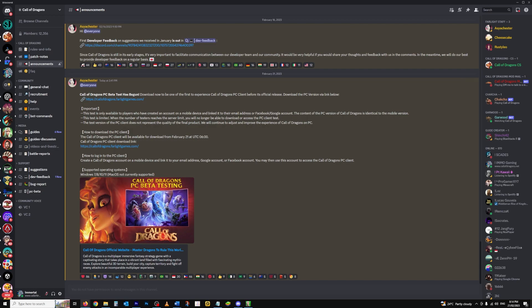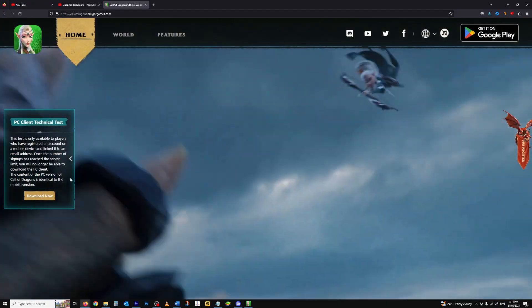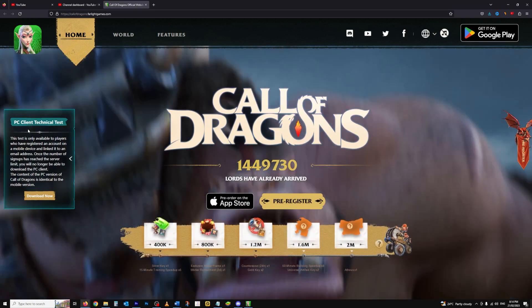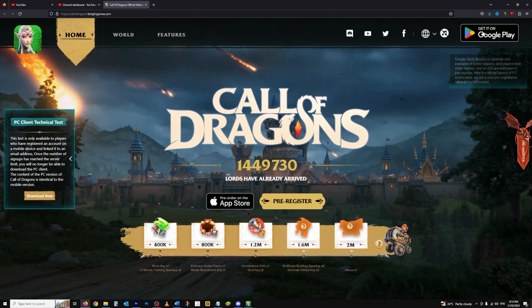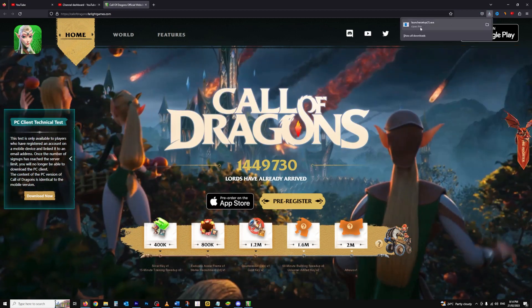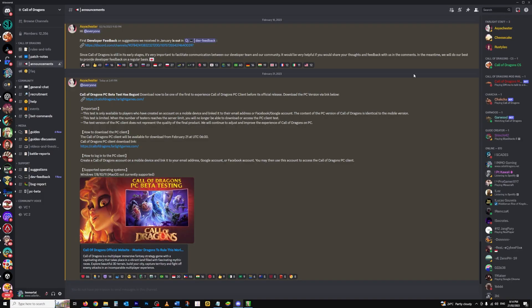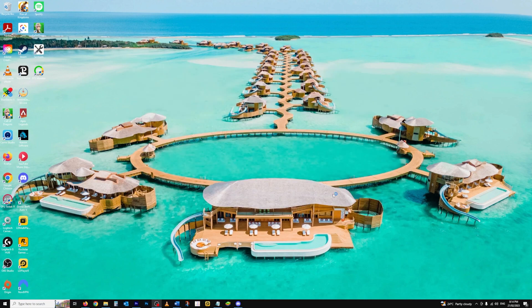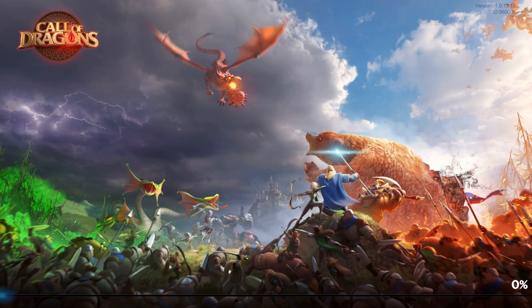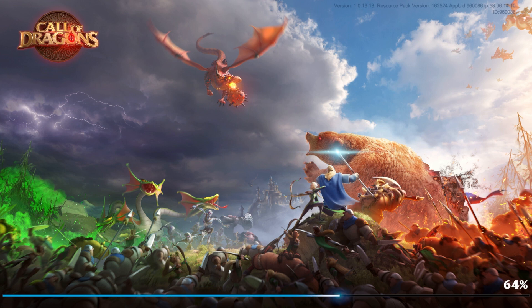All you have to do is click on the link and it'll open up the website. On the left-hand side there's the PC client technical test — just press download now. Once it's downloaded, click on the launcher to set it up. It'll put a link on your desktop and you just double-click it. Once it's finished loading and installing, just start and it'll load up. One thing to keep in mind is that before you use an account on your PC, you must already have an account created on a device or emulator.